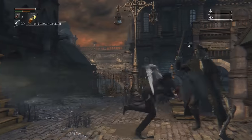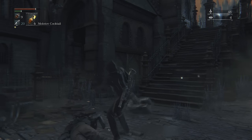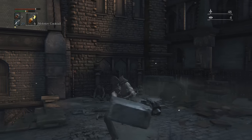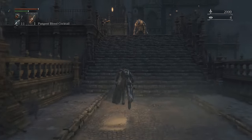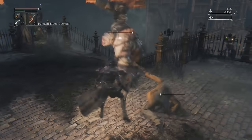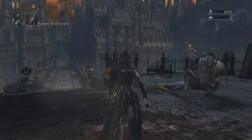Pressing L2 will fire the gun you have in your left hand, unless you have a trick weapon that forces you to put your gun away. For example, the Kirk hammer has to be wielded with two hands, so L2 doesn't fire your gun — instead, it does a huge wide sweep with the hammer, so be aware of that, because you just got a new move. Most guns don't exist primarily to do damage. The ones you get at the start of the game — the pistol and the blunderbuss — exist to stun enemies. If you stun an enemy just before they strike you, you'll knock them to their knees and be able to initiate a riposte for huge damage by going up to them and tapping R1.